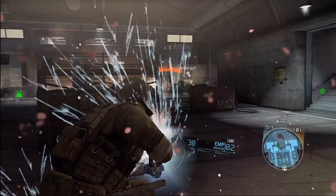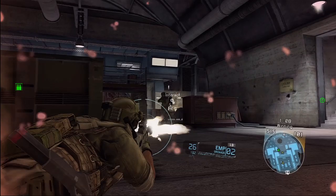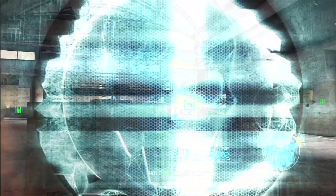All incendiary equipment does damage over time. If you're on fire, performing the prone roll will extinguish the flames. That's right — stop, drop, and roll.